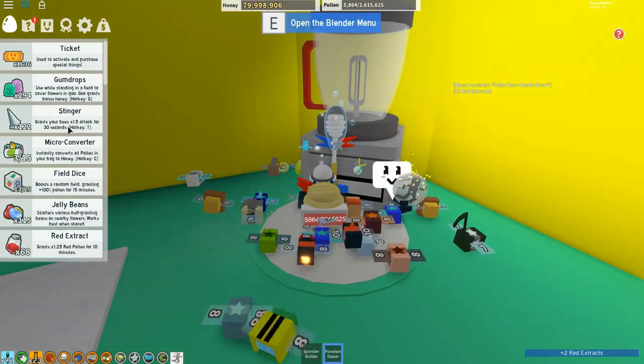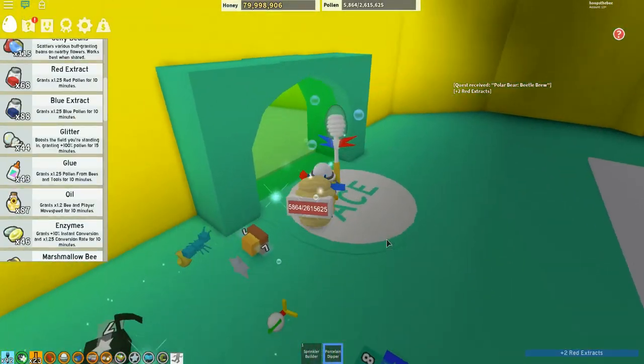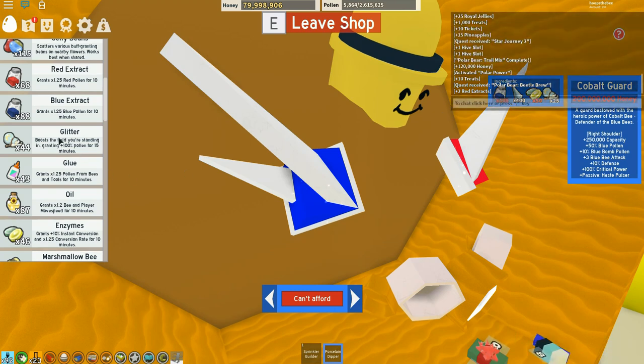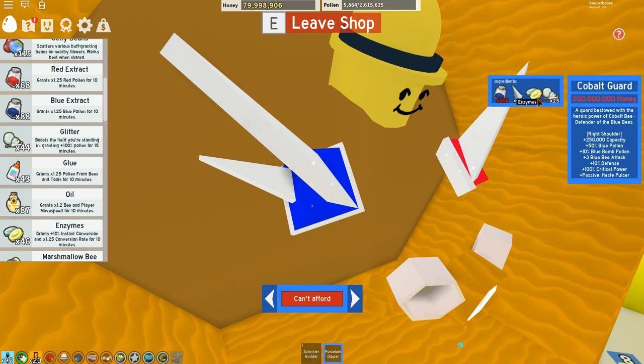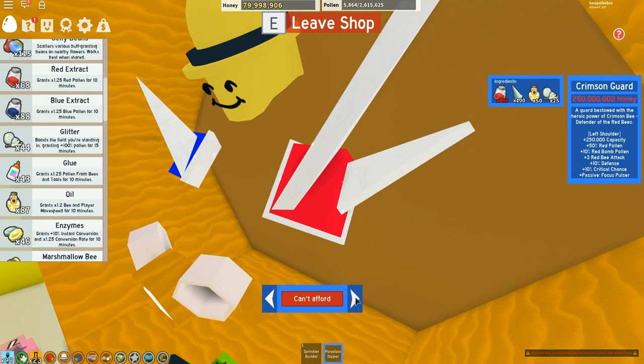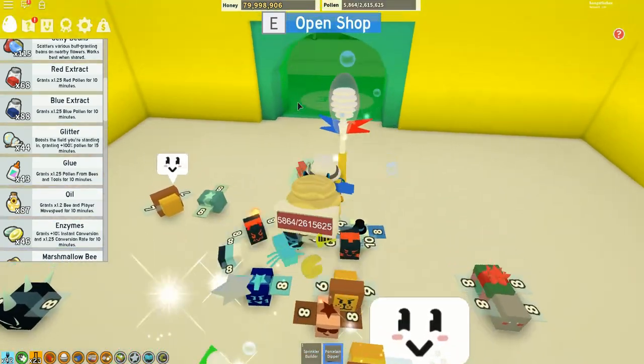In the Ace Hall, I opened up the shop and I want to get the Cobalt Guards. I can't afford them right now because I need 100 blue extract and 50 enzymes — I've got 46 enzymes so I'll probably get some more. And I want to get the Crimson one at the same time, so I need 100 red extract. Let's see if we can craft a few more of those.